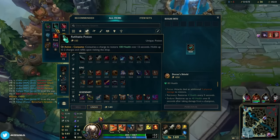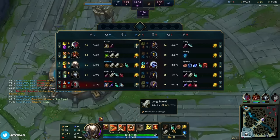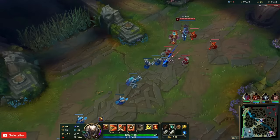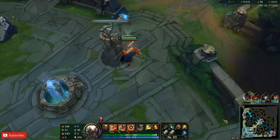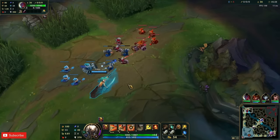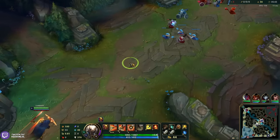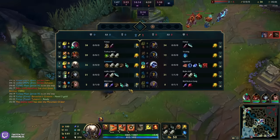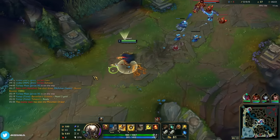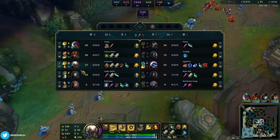We go to base, reset, buy a refill pot as well. Bot lane died a bit but gonna hit 6 in 2 more waves. I missed 1 melee XP earlier at level 2 — we're still up 6 CS so it's pretty good. Then we push back, hard farm it, and when we hit 6 that's the bot lane angle.